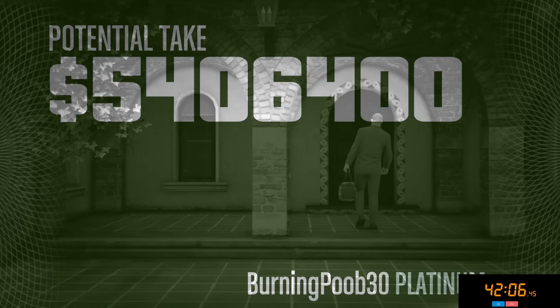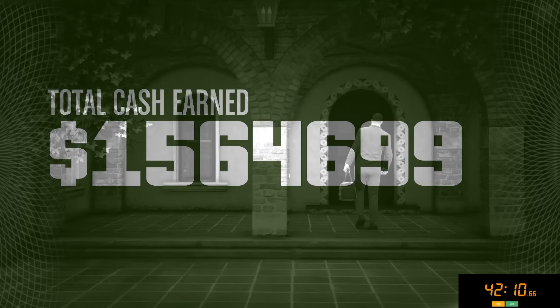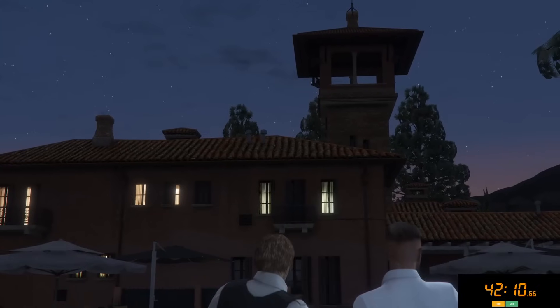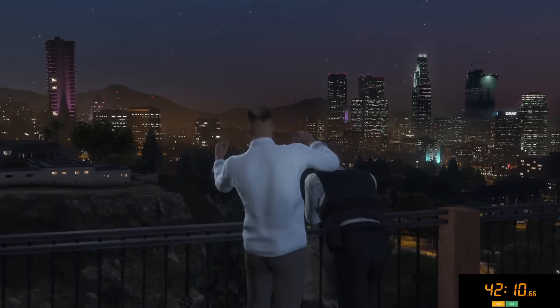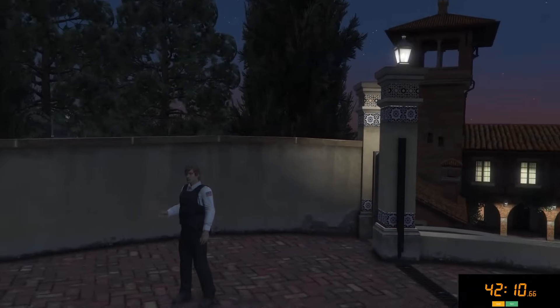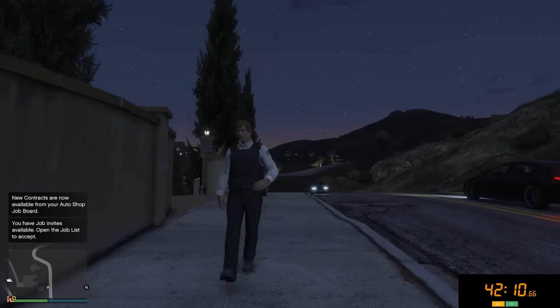That is kind of insane how fast we were actually able to complete it. Let's take a look at our take — we got $1.51 million, plus we also completed the elite challenge, so we're going to get an additional $50,000. This was a $1.56 million take in 40 minutes. That is insane — and that's without even adding in all of our passive businesses running in the background. Easily you can get upwards of $2 to $2.5 million an hour completing the Cayo Perico heist back-to-back if you do it properly. The heist itself only took 6 minutes and 40 seconds to complete. Hopefully you enjoyed today's video and learned a thing or two — I always post this just in case there are beginners out there that don't know the most optimal ways to complete things.